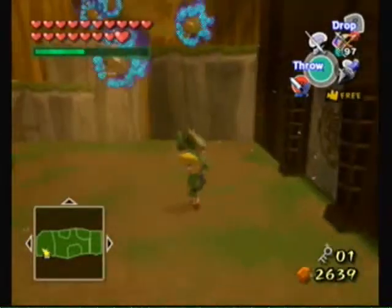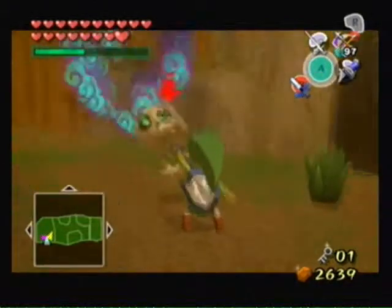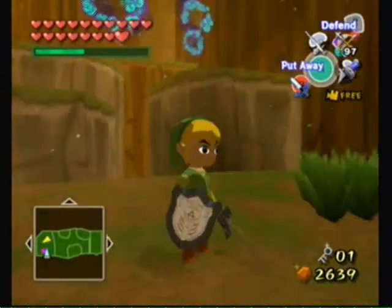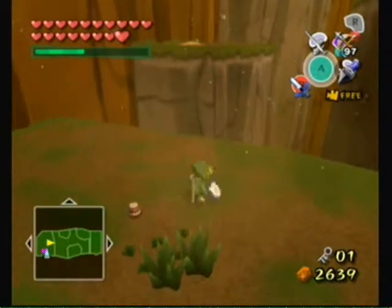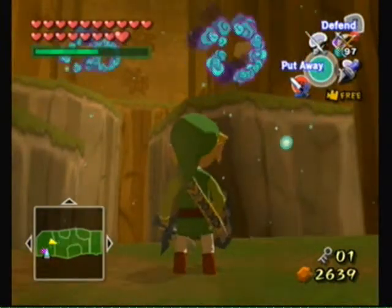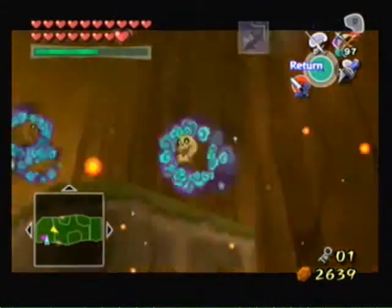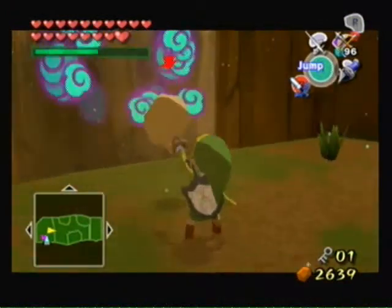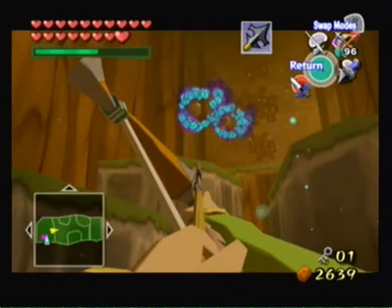We continue on with the Wind Temple. Cursed Bubbles — they exist here too? The only quick way to take these out is just as you saw with the hookshot. Bring them to me and it would knock the cursed gas off of them. You can't hit them with an arrow, but I figured it was the only way to get them close enough to get the hookshot to hit them.